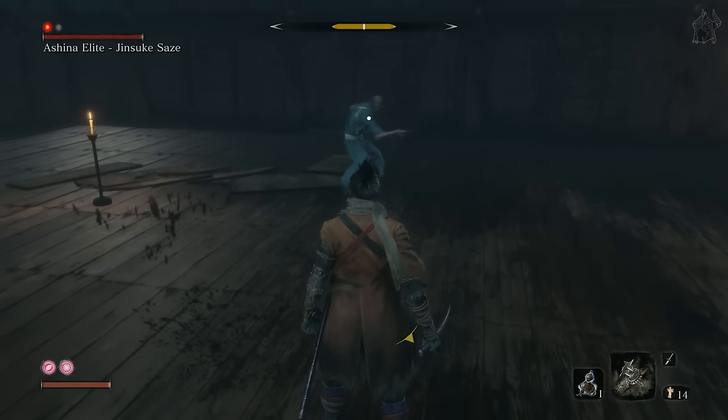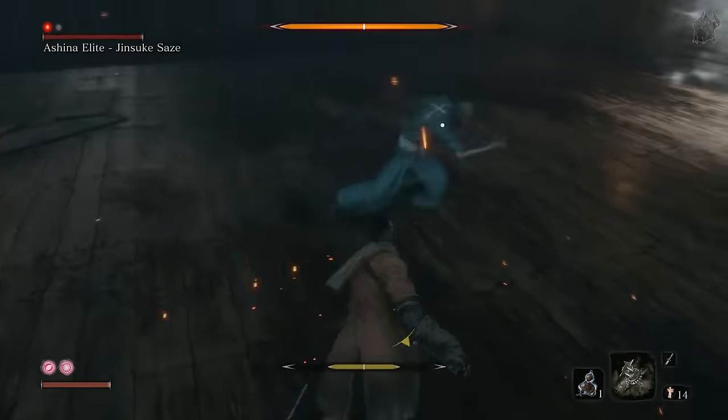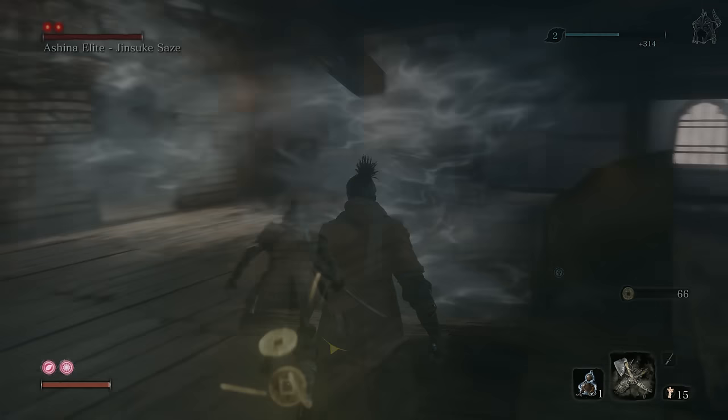When you see this light, double-tap the block button to deflect both his attacks. You can do this for the whole fight and not even have to move, which means he can be finished in 30 seconds. True ninja ability — that showed him good.